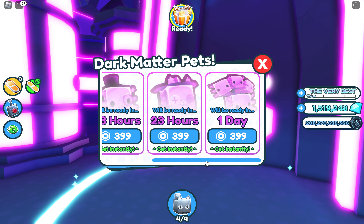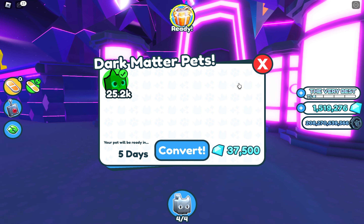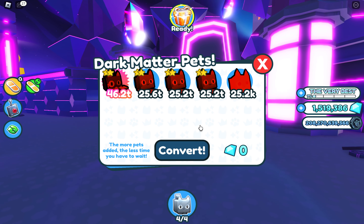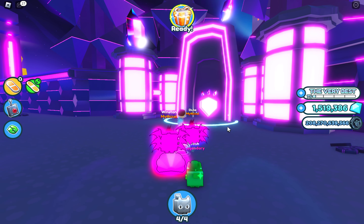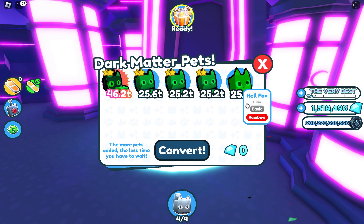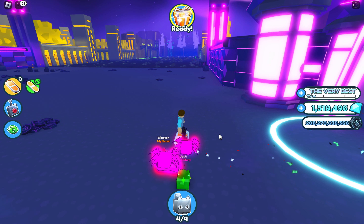Here is where you can get Dark Matter pets. Basically, you're gonna wanna put that in. If you have one, it's gonna take you five days. Two is gonna take you three days. Three is gonna take you one day. Four is gonna take you twelve hours. Five is gonna take you five hours. And six is gonna take you thirty minutes to make a Dark Matter pet. So I usually do six. But since this is just for the purpose of the video, I'm only gonna make a Dark Matter pet. It is gonna cost you 10, okay.